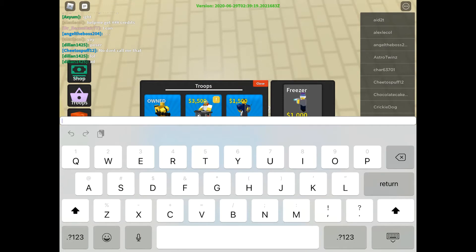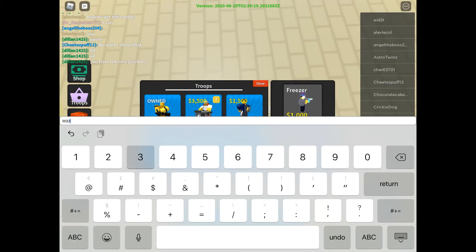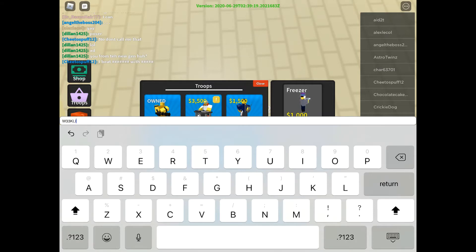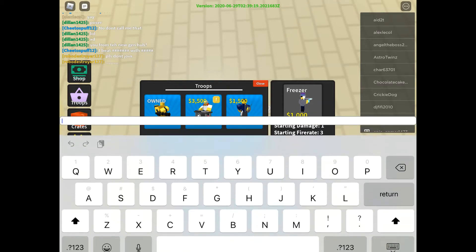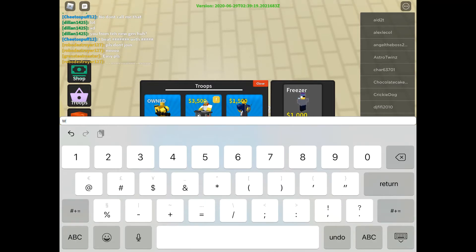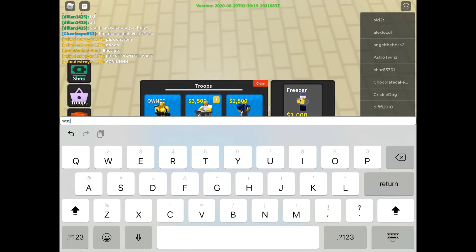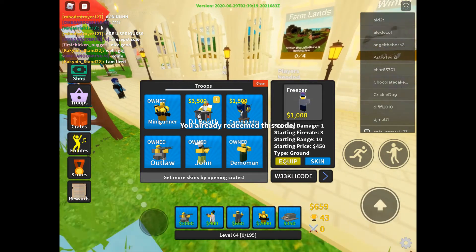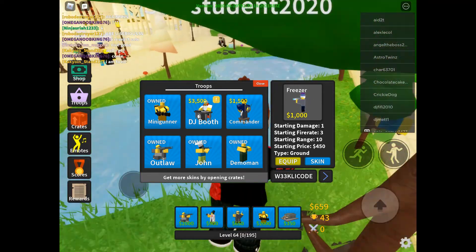Next one is all caps except for the numbers. The code is WEEEKLY — weekly code, no spaces, and the two E's in 'weekly' are actually three E's. They've already redeemed this code, and that code gives you 64 XP.